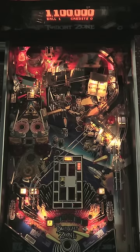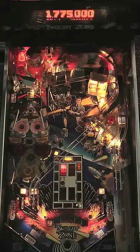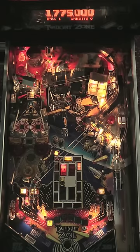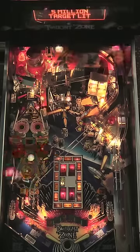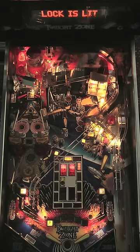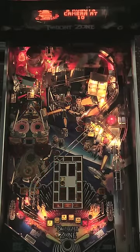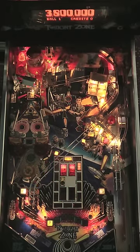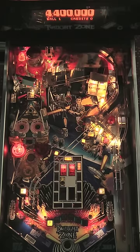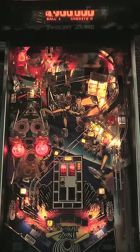Once I get control of the ball, I'm going to try to make both ramps — the left ramp and then the right ramp. Every time the ball is out of control you're going to see me moving the game around a lot more than normal as I try to get the ball back under control on a missed shot. I'm trying to make the right ramp — it's a tough shot from the right flipper. The lock is lit because I made both ramps, and there's the lock shot. Bricked out. That happens quite a lot on Twilight Zone.